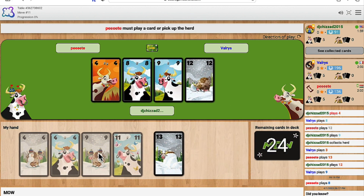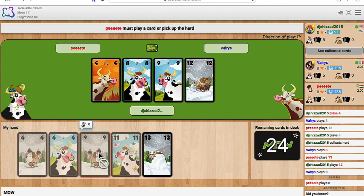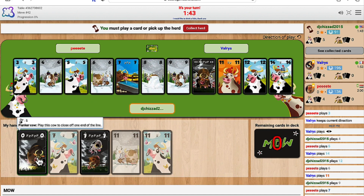At the end of their turn, they have to draw the top card from the cow pile into their hand. When the last card from the cow pile has been drawn, the round ends.